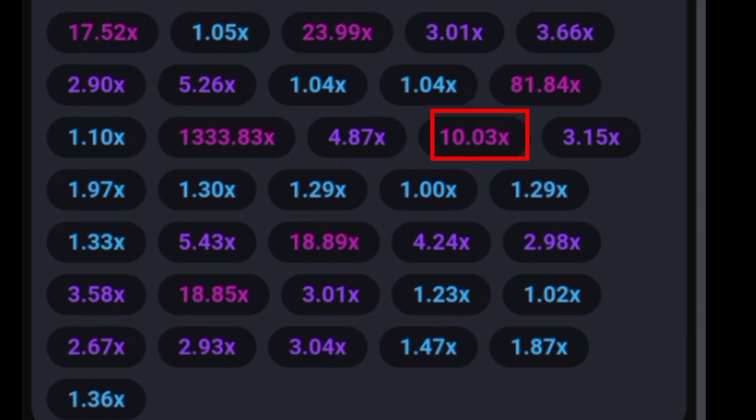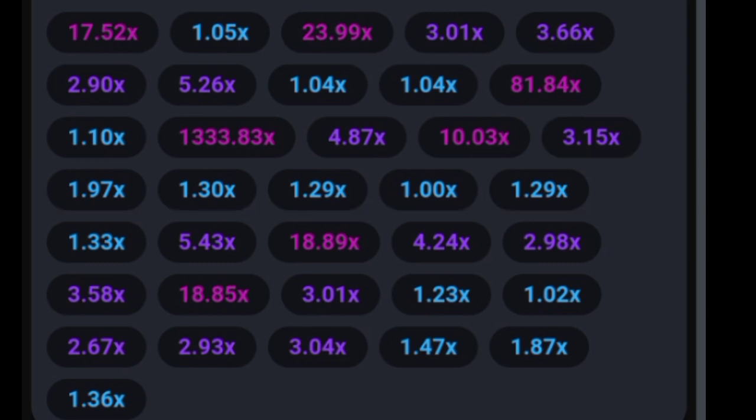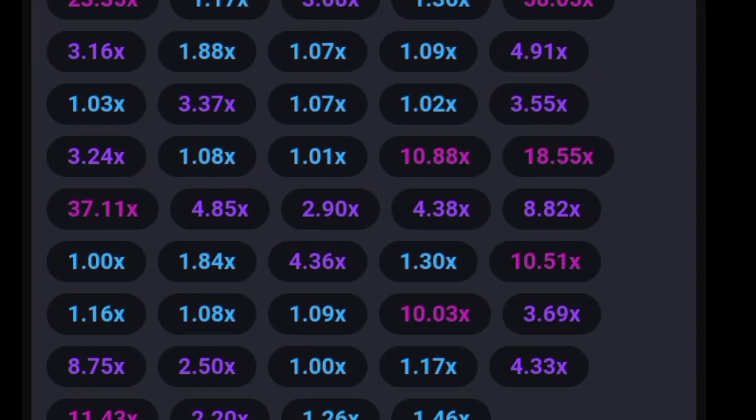Here, 10x appeared. If we check the last six games there was no red color, and in the last five games only three appeared as a pink color, which is less than 10. Immediately after, in the next two games, the Aviator game flew at a 130x multiplier. The same pattern applies in other instances as well.